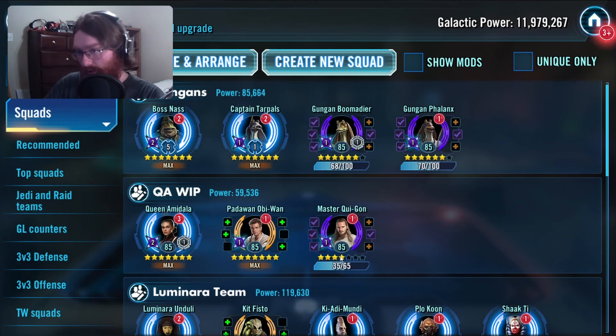Dwayne's Master Qui-Gon is Gear 11 — I have the gear ready to get him to Gear 12, but I don't have the shards to do so because I didn't whale out on him when he was a marquee. So that's where we are so far into the teams here.